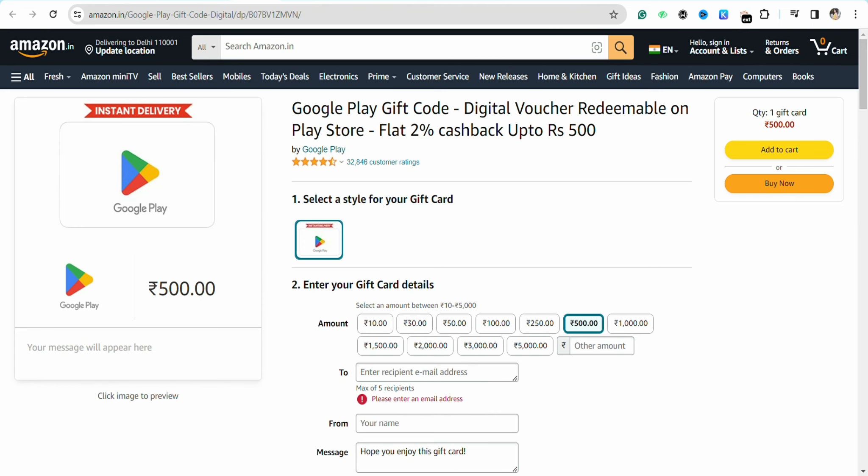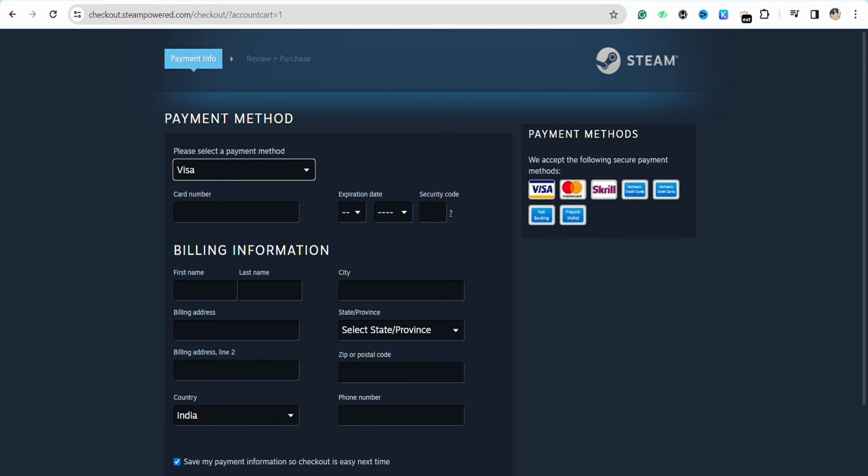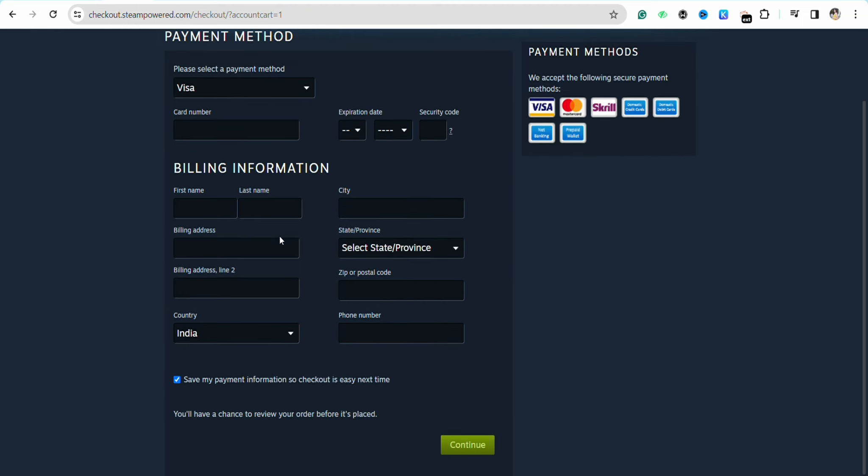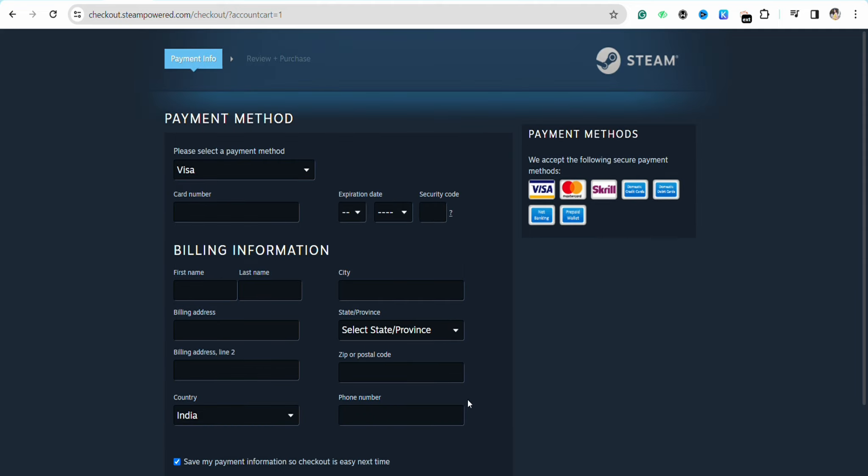On this page, in the payment method section, you need to enter your Google Play gift card that you just purchased from Amazon. Keep your Google Play gift card handy because you need the details right here. Enter your Google Play gift card code number in the card number section, then enter the expiry date and the CVC or security code. Also enter your billing information like your first name, last name, shipping address, and postal or zip code, then click 'Continue'.